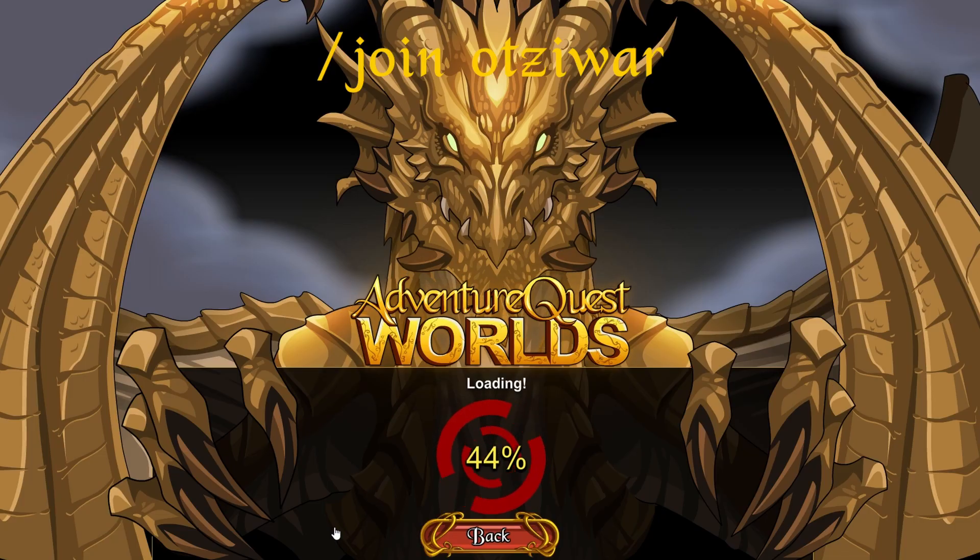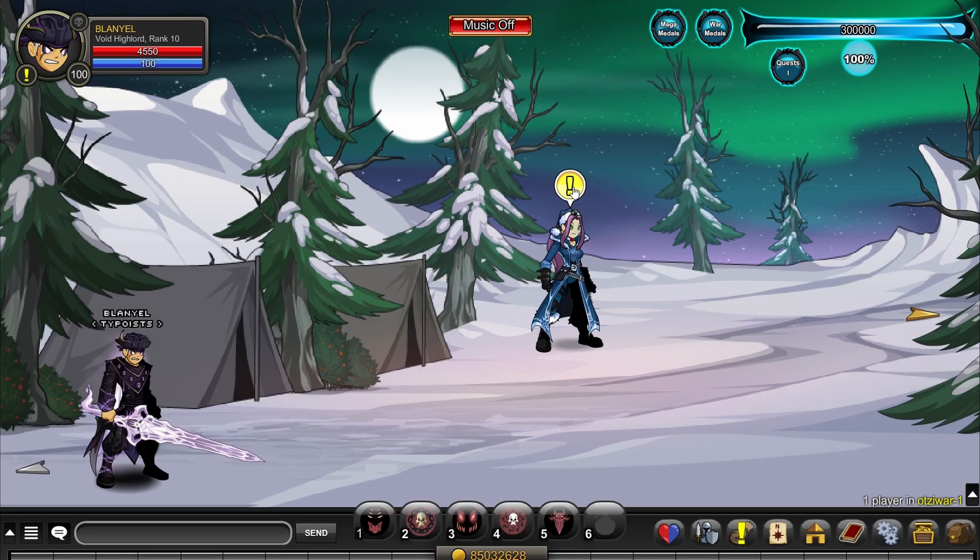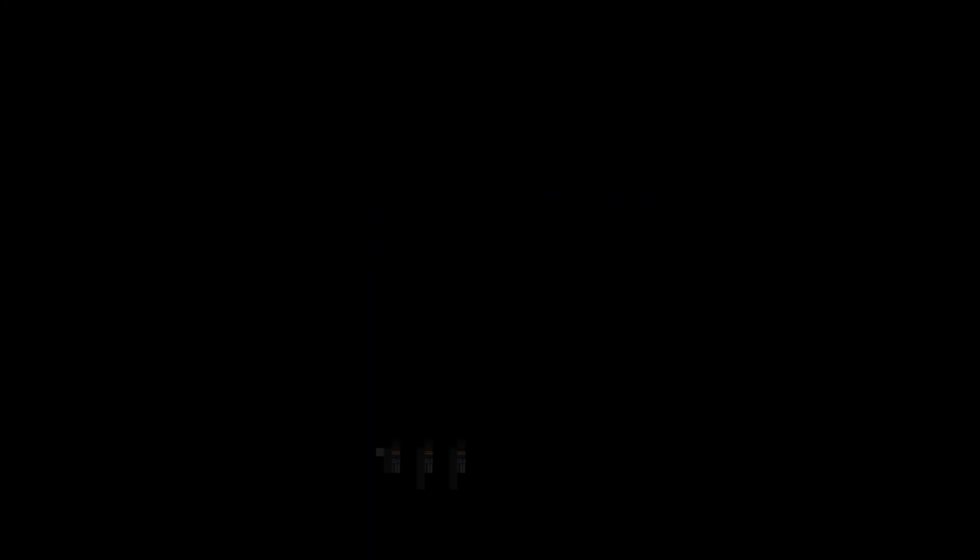Now go to Otsi War. These are the items you can get from the merch shop.